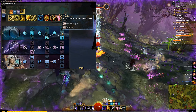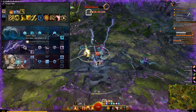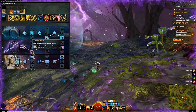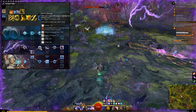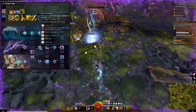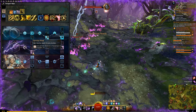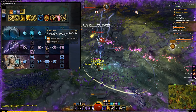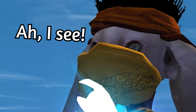Let's check out the Air trait line. Here we try to get the most out of our critical hits. We choose Ferocious Winds first. This increases our ferocity based on our precision. Since we are either running Berserker or Marauder's Gear — I'll get to this later in the video — we enhance our critical strike damage because we already have a good critical hit chance. The next trait we choose is Raging Storm. This further amplifies our chance to critically hit. We're trying to get as much out of a critical hit as possible.